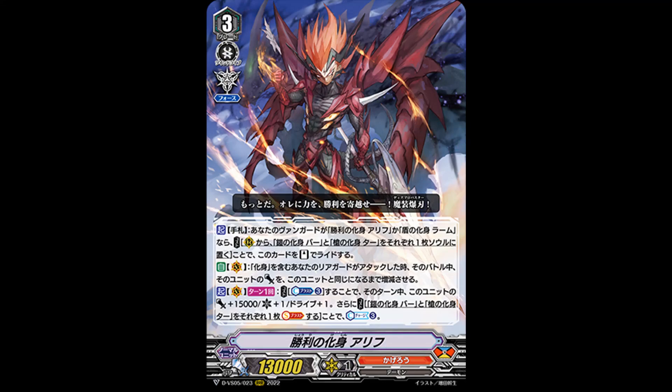First up for Clan Collection 5 and 6: Abominement of Victory Aleph. Grade 3, 30k power, Force. Its first skill is an At Hand: if your vanguard is Abominement of Victory Aleph or Abominement of Shield Lamb, cost — put Abominement of Armor Bar and Abominement of Spear Tar from your rearguard to your soul, and ride this card to stand. Just a reminder, Abominement of Shield Lamb is actually a grade 2 vanilla in V. So basically with this first skill, you can skip riding to grade 3 right away.